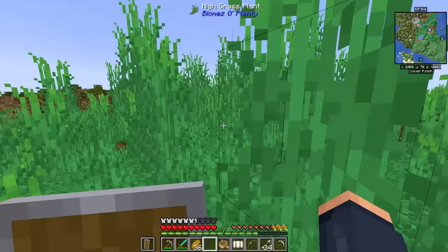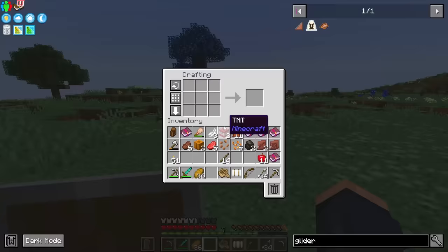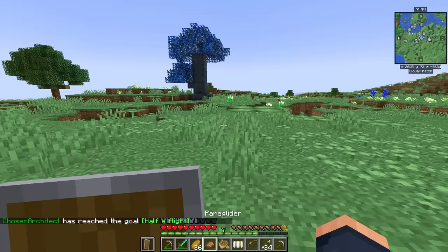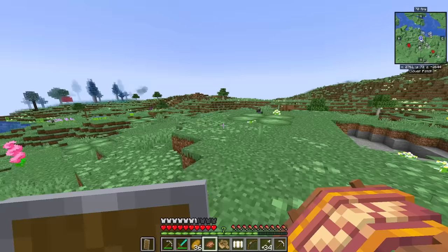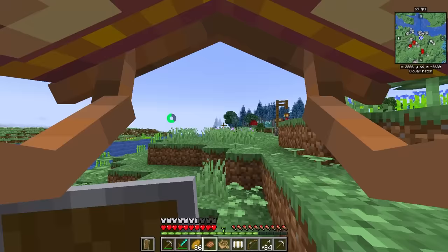This other biome gives me anxiety. Now that I have a little bit of leather and some sticks, we can definitely make ourselves a paraglider. We can use this to glide around. And yes, this is straight out of Zelda — you also have a stamina bar, just like in Zelda. And if you run out, you will let go. That would be a bad day.